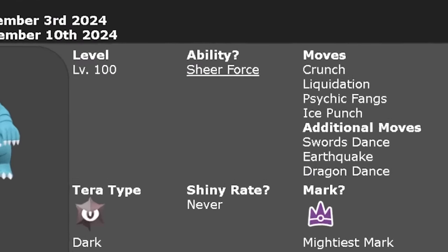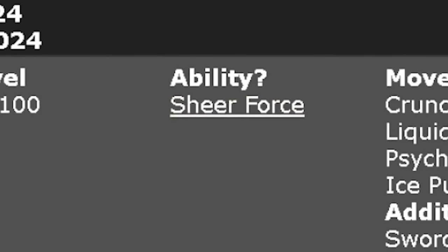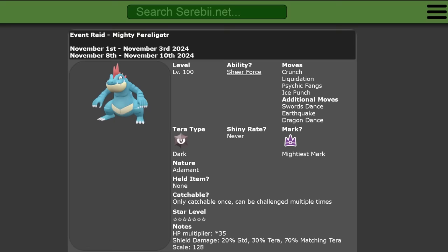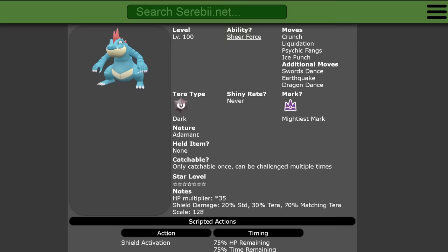The 7-Star Feraligatr will be level 100, confirmed to have its Sheer Force ability. The moves it has are Crunch, Liquidation, Psychic Fangs, Ice Punch, Swords Dance, Earthquake, and Dragon Dance. It has the Mightiest Mark, can never be shiny, has Dark Tera Typing, and an Adamant Nature.